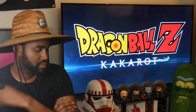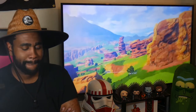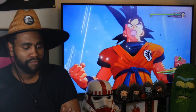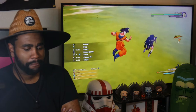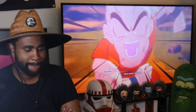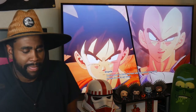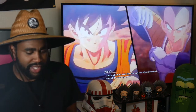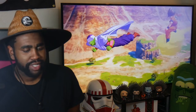Dragon Ball Z Kakarot is an action RPG where you can take control of the legendary superhero Kakarot. It's just about this legendary Saiyan warrior. His friends and rivals such as Krillin, Piccolo, or Vegeta also play a major role in the Dragon Ball Z saga. As they always do. Let's take a look at how these characters are introduced in the game. Let's see some gameplay.